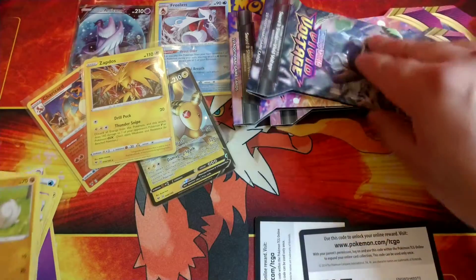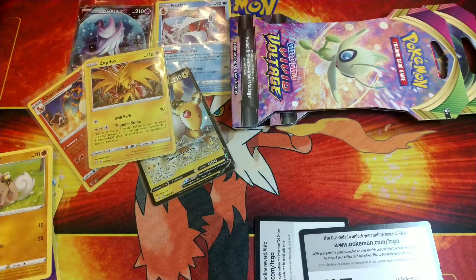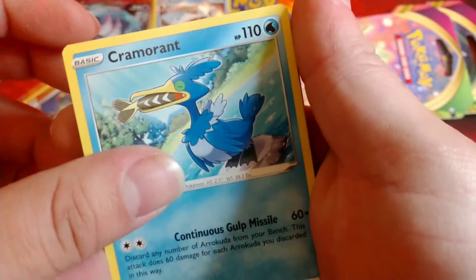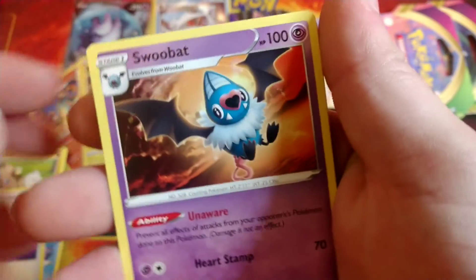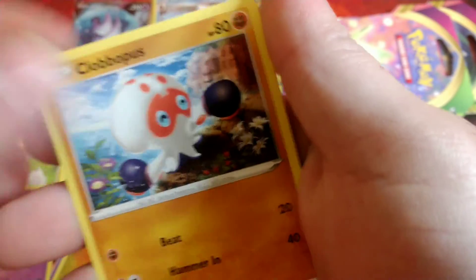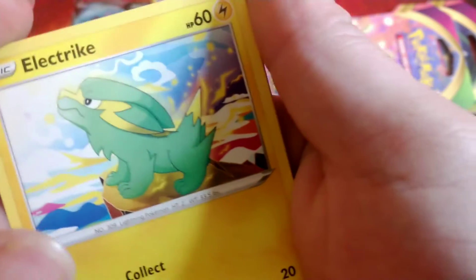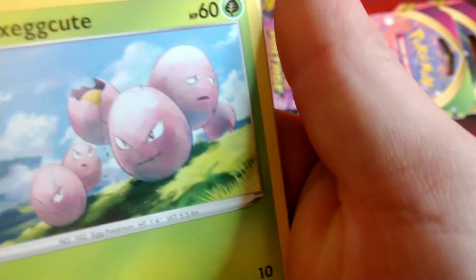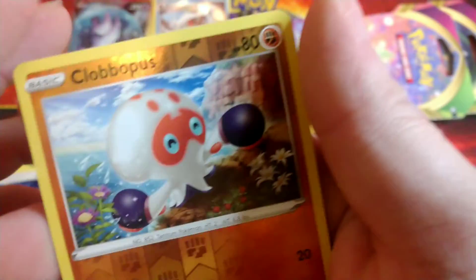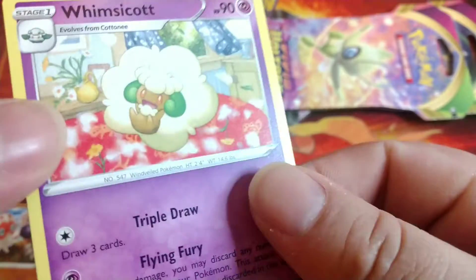Into these packs, let's rip them up, let's pull them. Nice Pikachu art in front again - maybe that means this is the one. Code card. Steel energy, Cramorant, Drone Rotom, Swoobat, Conkeldurr, Clobbopus - got that Shaolin boy. Electrike, really nice art in this pack, Exeggcute. Eevee. We got a reverse hollow and normal Whimsicott, all right.